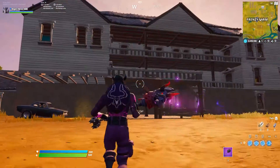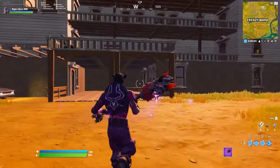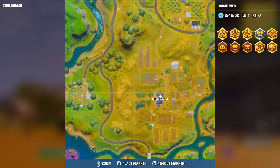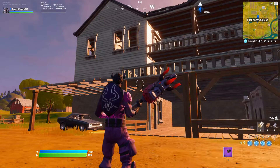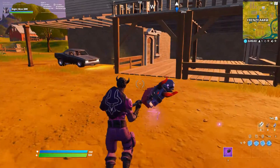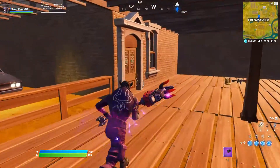The next location is the spooky farm. It's right here. You need to go to this house and find the chest, and you can get the quest done.